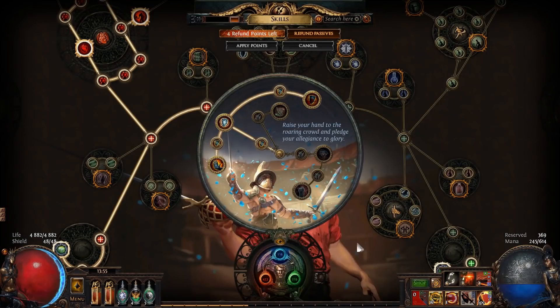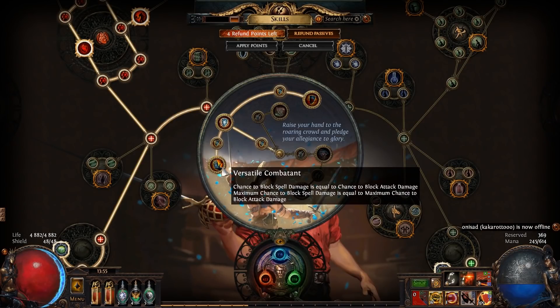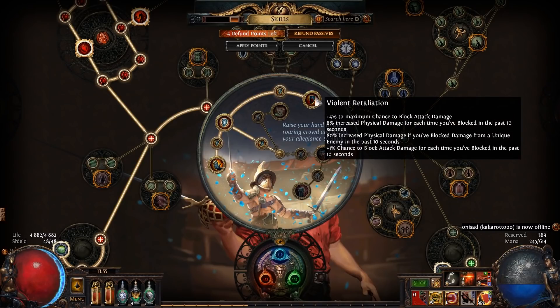Let's look at my skill tree. I ascended three times and went for Pain Forged and Versatile Combatant because I really want that block chance, and then Violent Retaliation. Block chance is key to my survival — I want as high block chance as I can get.